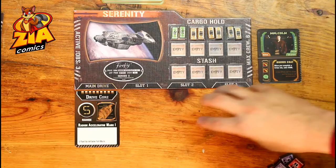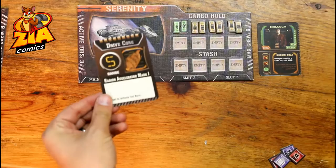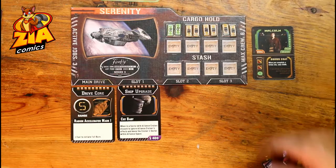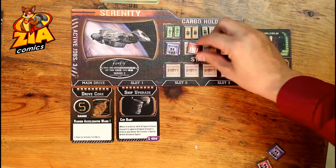Here's a basic overview of the ship. As you can see, it has two parts and six fuel. This is the starting configuration, and you'll always have a basic engine, which is the drive core. Later on, you will be able to upgrade it. The number five here is the range, which is important for movement. You'll be able to load items into your cargo hold, like contraband or cargo, and you'll also be able to bring passengers or even fugitives, shown by these tokens.